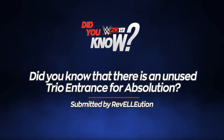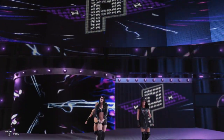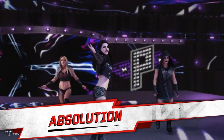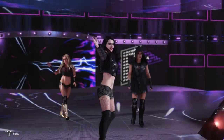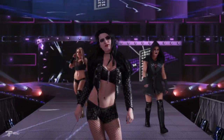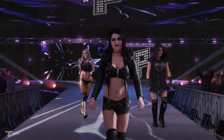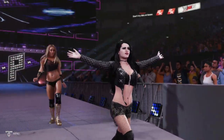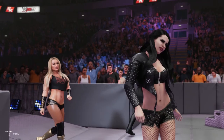Did you know that there is an unused trio entrance for Absolution? In WWE 2K19 we see the debut of newcomers Mandy Rose and Sonya Deville, who upon debuting on the main roster teamed up with Paige to create the group known as Absolution. However, due to Paige's in-ring retirement and appointment as the general manager of Smackdown Live, Absolution were disbanded and no longer appear as one of the default teams in the game, leaving this unused Absolution entrance that you might not be aware of.